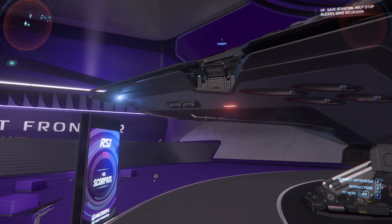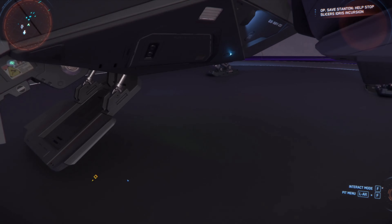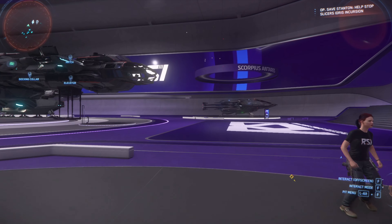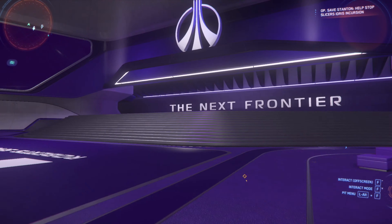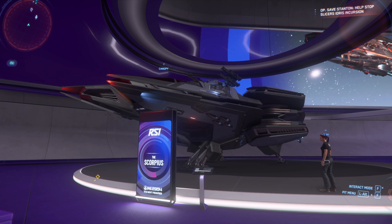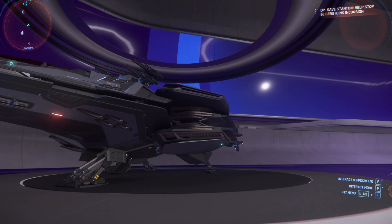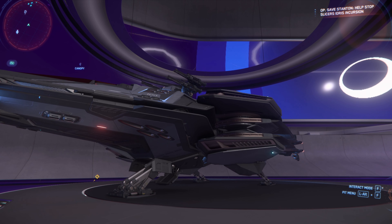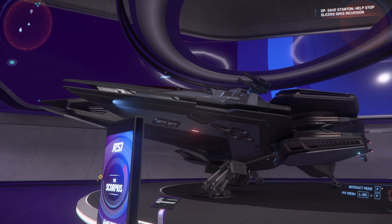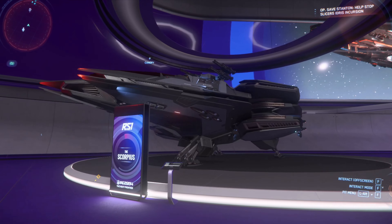If I remember right, the only ship that doesn't have this problem is the Hurricane, because the Hurricane is entered from the bottom — we'll get to that on Anvil Day. But the firepower and shielding on the Scorpius is as good or better. You got four size fours for the pilot and four size fours for the gunner — still a hefty amount of firepower. Also, it's an X-Wing. Who doesn't like an X-Wing?